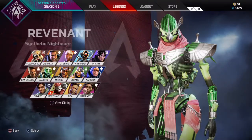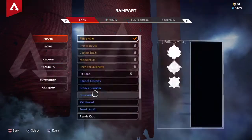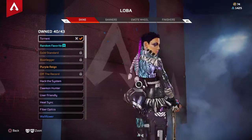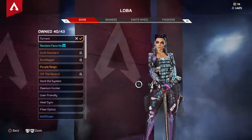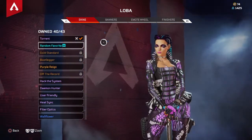I don't have Revenant's finisher. The only characters I don't have a finisher for are Revenant and Rampart, because Rampart just came out. Loba — from the new event, probably honestly better than her Legendary normal skins. I think this skin is amazing, they did really good with this one.